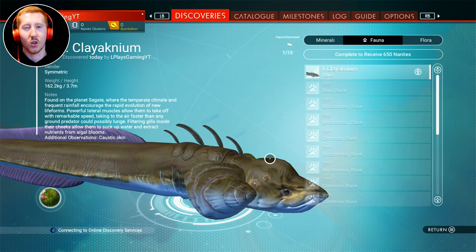Found on the planet Segate, where the temperature, climate, and frequent rainfall encourage the rapid evolution of new life forms. Powerful lateral muscles allow them to take off with remarkable speed, taking to the air faster than any ground predator could possibly lunge. That's crazy — it fits, it makes sense, it's the right creature with the right description. Filtering gills inside their cheeks allow them to suck up water and extract nutrients from algal blooms. I wonder if they ever just hover low across the water.